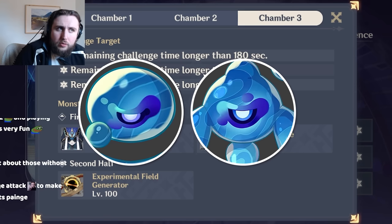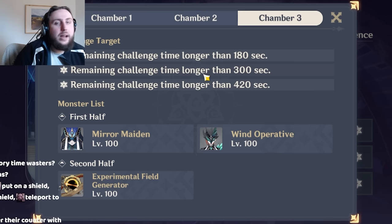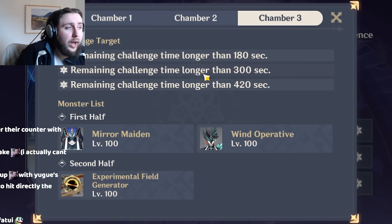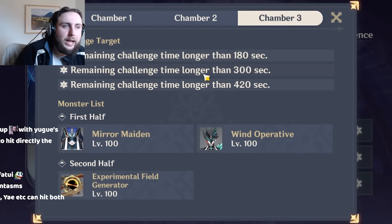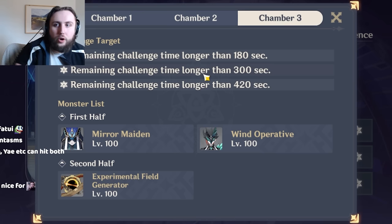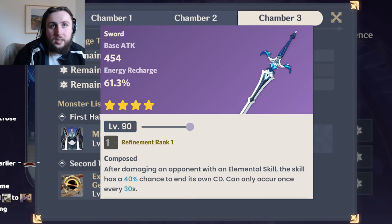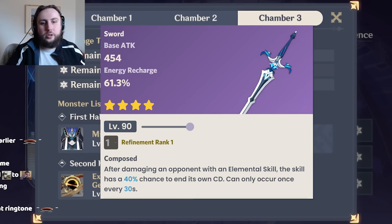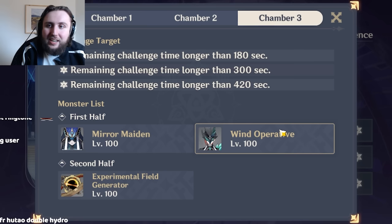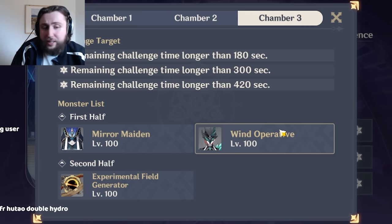You can slightly group them by going to one side and waiting for one to walk into the other, but that takes a very long time because they have range attacks with really high range. You can go for Venti, which will group them fairly easily. You can use Sucrose Burst, which is actually pretty decent, but you'll need to aim it properly and probably use a charge attack to knock one closer. With Kazuha, you can use Sacrificial Sword hold E on one of them to pull it towards the middle, then get in between the two and do another hold E.